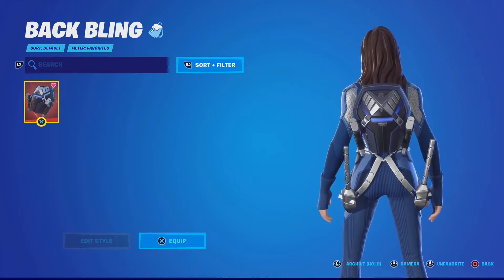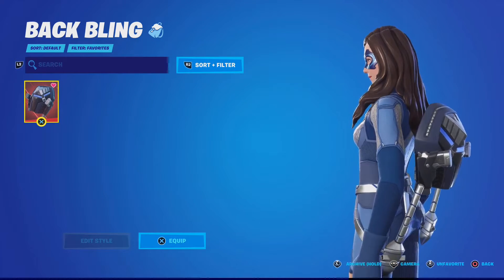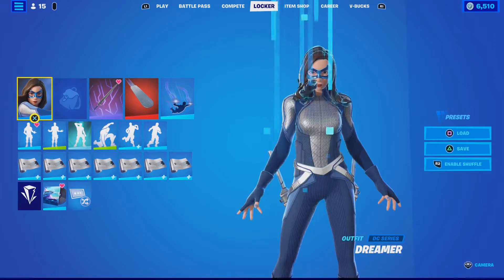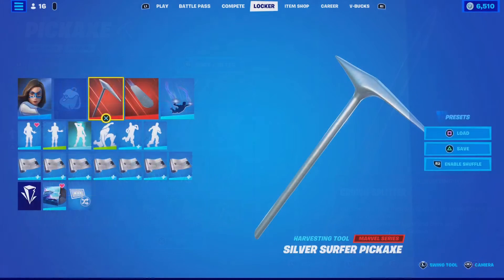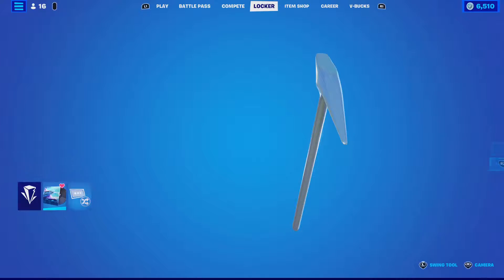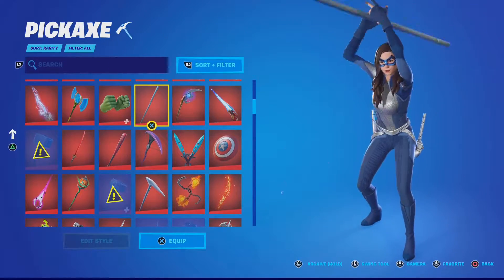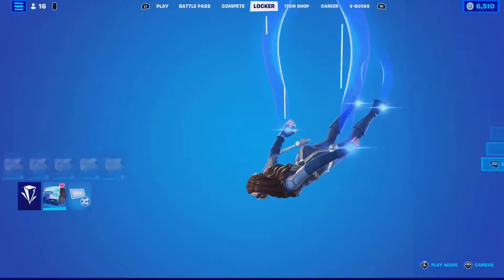Here we are back in lobby. Here is our other honorable mention. I prefer no back bling, but if you're going to choose a backpack, the Nick Fury one is pretty fantastic. But again, no back bling. We're going to switch the harvesting tool as well — the Silver Surfer pickaxe. The LeBose bow actually goes well too, the only thing being it's going to have a pink splash. Otherwise, everything else is staying the same.